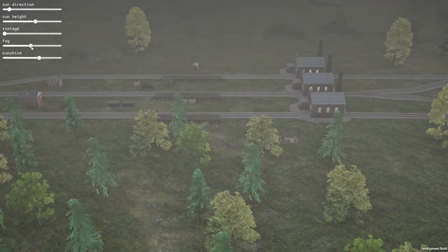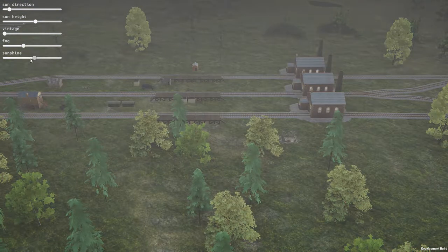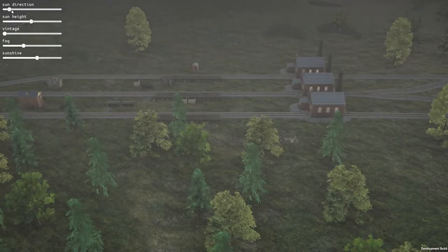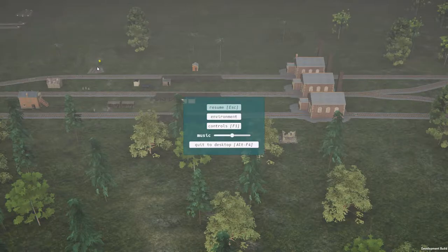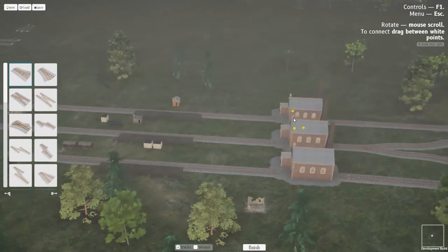Regarding the fog, there are environment options here. You can adjust the amount of fog — from really foggy to no fog at all. You can adjust how much sunlight there is, the sun height, and direction — east, west, whatever you want. As far as I know there's no dynamic lighting in the game yet, but it'll come in due time.